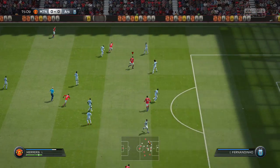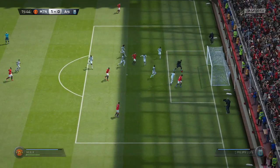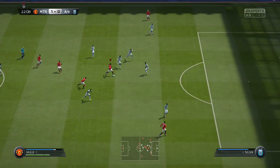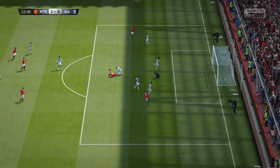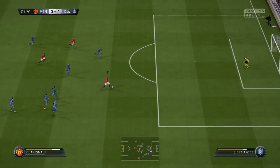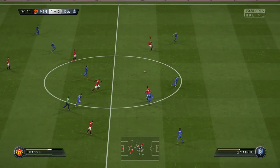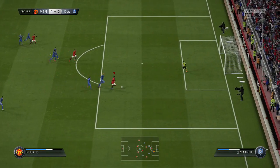Starting from the back: Stegan isn't an amazing keeper but he does the job — he occasionally makes a mistake but most keepers in this game do. The two informed centre-backs, PK and Mateo, work well as a partnership. Mateo gets forward a little bit more than PK, while PK doesn't have as much pace, which provides a little bit of extra cover. The two fullbacks are very similar players — I'd say Danilo is better than Azpilicueta but they're both solid.